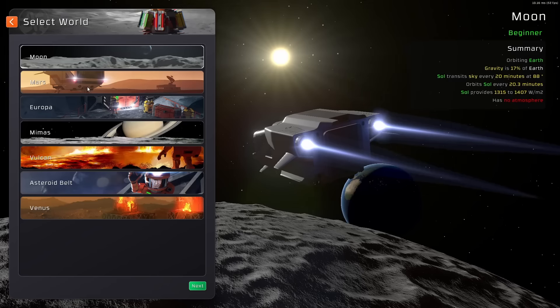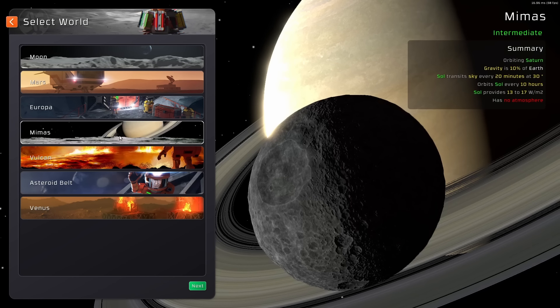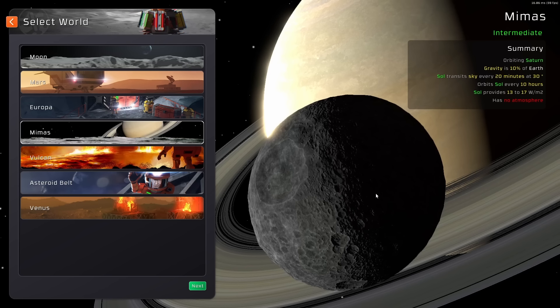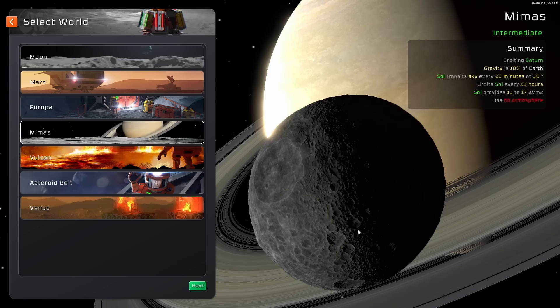On our new world, we can go somewhere we haven't been before. The Moon's probably a bit easy, so maybe go to a vacuum planet where we have to deal with cold instead of heat. I might go Mimas — that's the new one — and I'll probably need a counter for every time I mispronounce it.